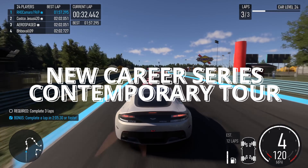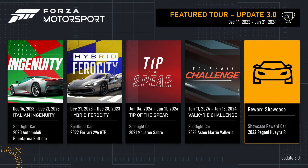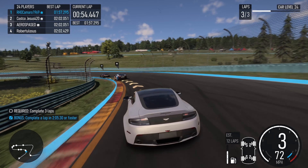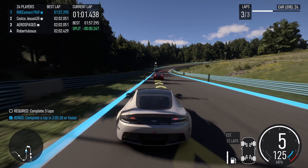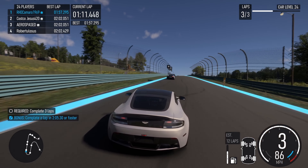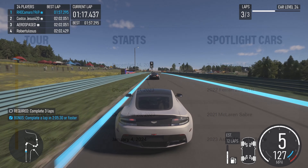New career series: Contemporary Tour. Experience cutting-edge performance and innovation with unquestionably modern cars in the Contemporary Tour. The new featured tour begins with Italian Ingenuity, a series celebrating cars blending handcrafted beauty at extraordinary speed. From there, you will experience the redefinition of powertrains in the Hybrid Ferocity series. Celebrate the wonders of modern aerodynamics in the Tip of the Spear series, with cars that have spent as much time in wind tunnels as state-of-the-art aircraft. Finally, conclude your journey with a modern marvel in the Valkyrie Challenge, a car which has pushed the boundaries of car design to the absolute edge.